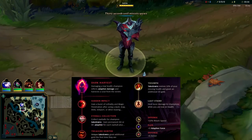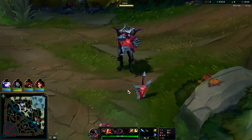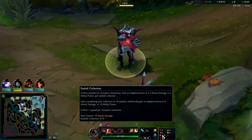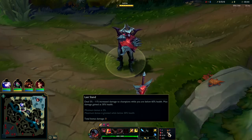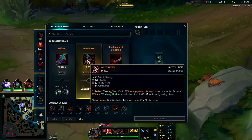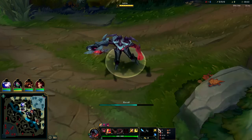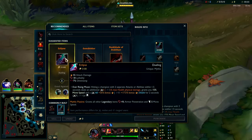Going to be showing you how to play Aatrox in the jungle. He's a pretty solid carry right now as long as you have the right setup. You want Dark Harvest with Sudden Impact, Eyeballs, Treasure Hunter, Triumph, Last Stand, Attack Speed 80, and Armor.